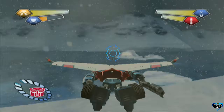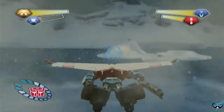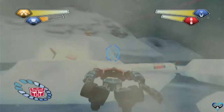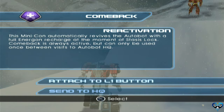Just ignore me, heavy units. I ran out. I think the flying unit saw me. You're a sniper — one of the rarer units. I don't care that I crash landed because there is a minicon right here which is ours for the taking. The purple Build-Up — ladies and gentlemen, meet Comeback Reactivation. This minicon automatically revives the Autobot with a full energon recharge at the moment of stasis lock. Comeback is always active but can only be used once between visits to HQ.